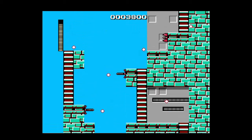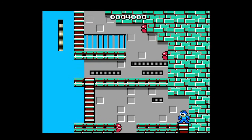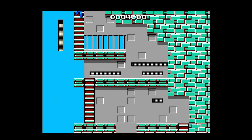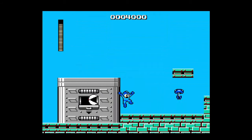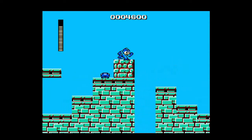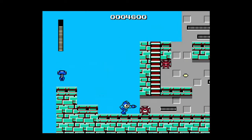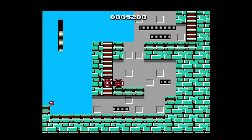But he ignored two of Dr. Light's robots — Rock and Roll — just two helper robots that were kind of useless to Dr. Wily. Then Rock figured out that the only way to save the world from Dr. Wily's robot attack was if Rock were built into a fighting robot. So he gets built into a fighting robot and takes on the name Mega Man, also known as the Blue Bomber.